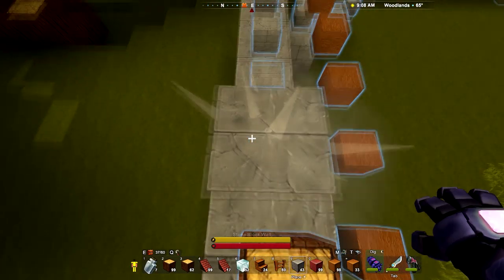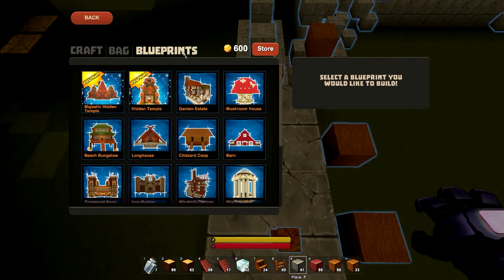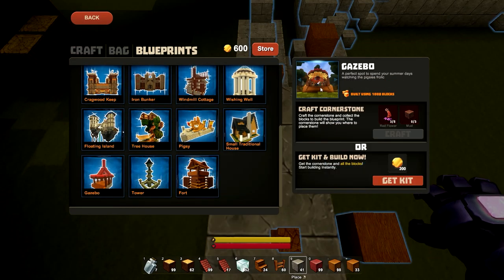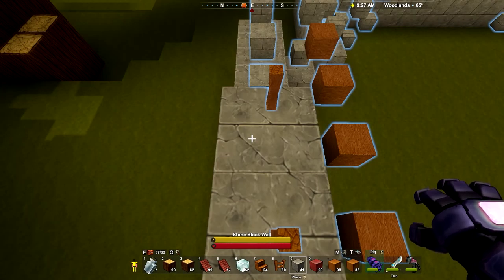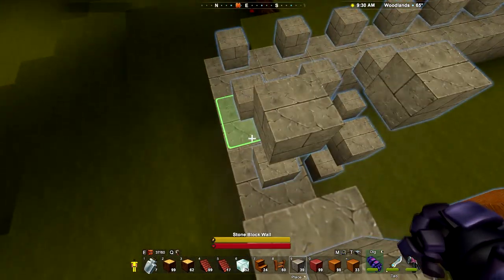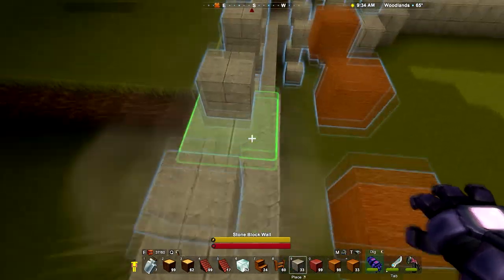I thought it was a cool looking little thing. Let's have a look at the picture of it. That's what it looks like from the front, I guess, from the steps that we were just placing. Let's see if we can get a different angle on it. It almost looks like it has a chimney — I'm not sure that's intentional. It looks like it's got a little chimney-like protrusion up on top.